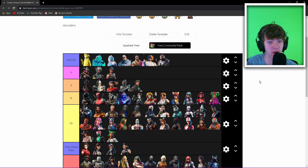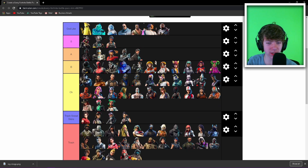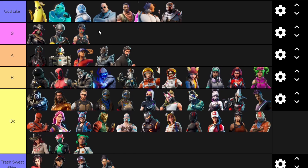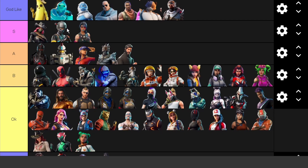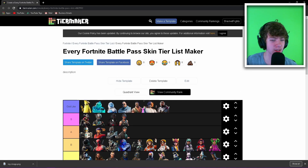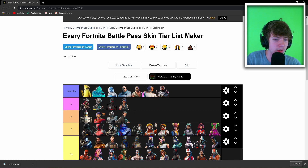Alright, we got the whole thing done! Going through the list again: Godlike — Peely, Ripley, booger boy, Truck, thick boy Brutus, llama boy, Meowscles, thick boy robot dude. S tier — Calamity, Elite Agent, Sparkle Specialist. Actually, I'm moving Black Knight up to S tier too — if he's getting overtaken by Sparkle Specialist that's not cool. So Black Knight at S as well.